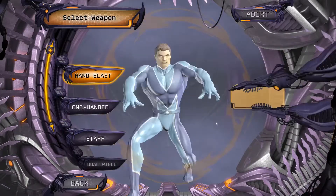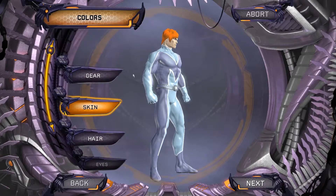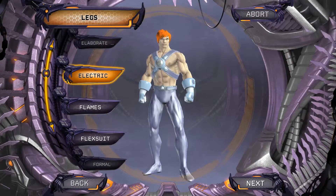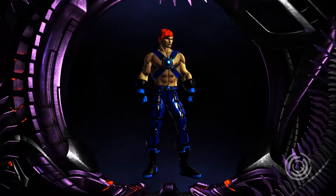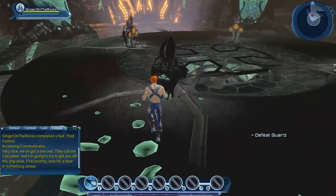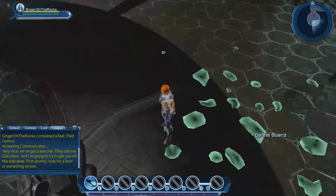Let's go with flight, and definitely the staff for the weapon. I've got the perfect name — oh my god, that's it right there. We've got our level one fresh character: Ginger on the Rocks! This is gonna be awesome. I'm going to end the intro right there, and we'll start off with the next episode, run through the content, and come up with a plan for how we're gonna get started.